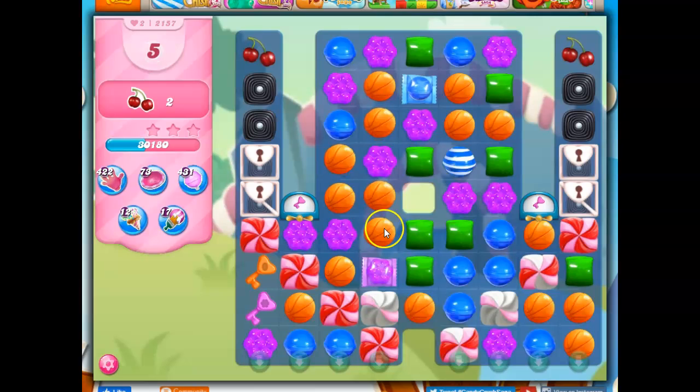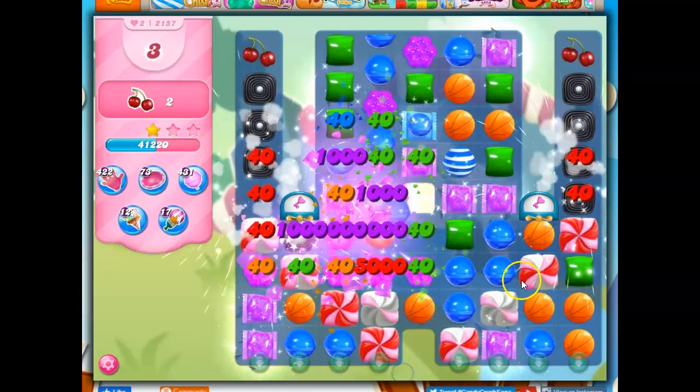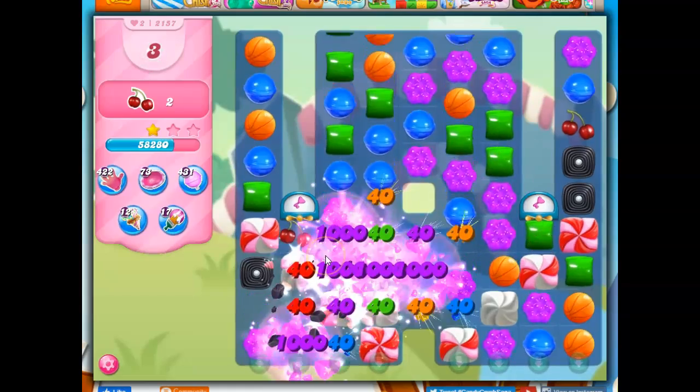I think I can make a striped-wrapped combo, but look what I can make — a color bomb-wrapped combo. Let's do that. And it comboed. It didn't dissolve on me, it didn't all blow up. So that force should bring some of these through, right?